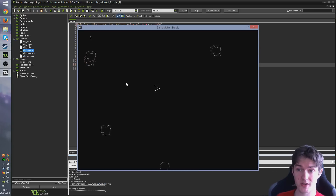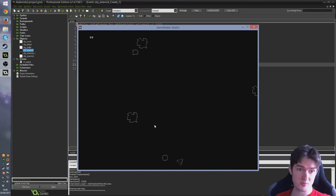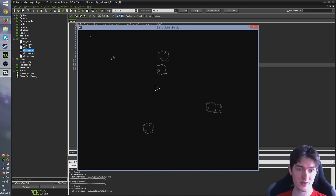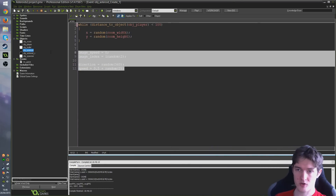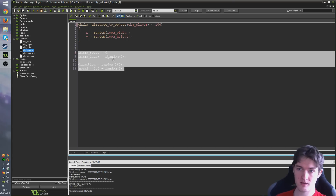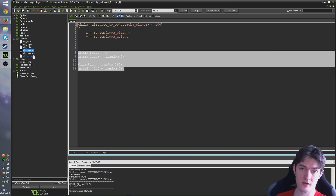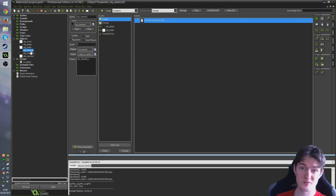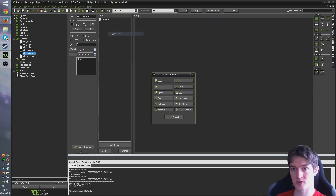But there is a problem with how we set this up. The smaller asteroids currently inherit all of their code from the larger asteroid, so if I go and destroy an asteroid, you can see it spawned a little asteroid miles away — all the way up there. We obviously don't want that, so we need to split this code up a little bit. I'm going to copy this code here: image_speed equal zero, image_index equal random, direction equal random 360, speed, and all the stuff we want the little asteroid to inherit.